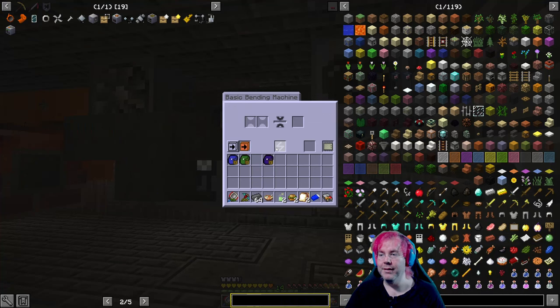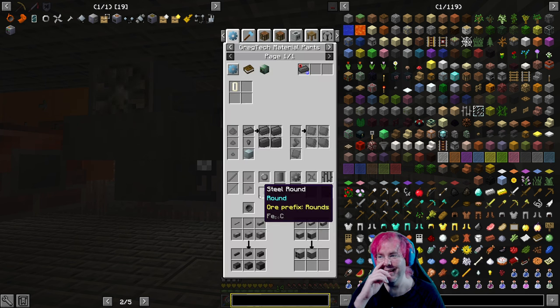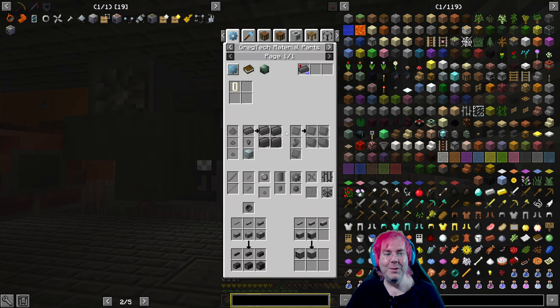We have a good amount of steel, and what we can do is use our bending machine on circuit one. I'm pretty sure that's the right thing, so let's double check — it's worth double checking. I did at one point put some gold in and it was on the wrong circuit, and instead of making plates it made foil. That was a mistake.